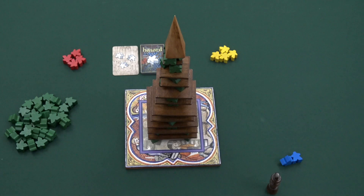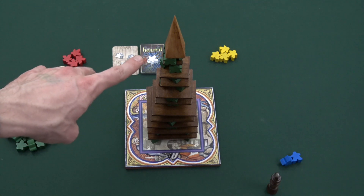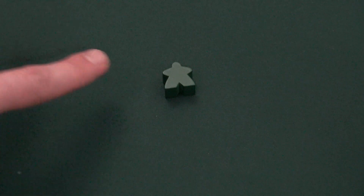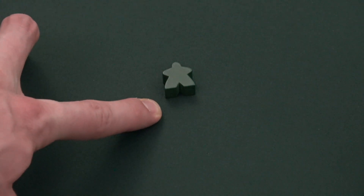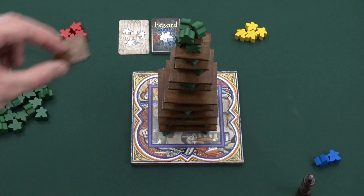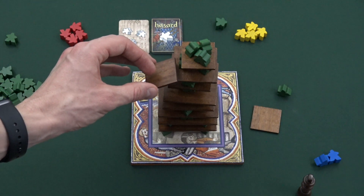Players continue taking turns until one of three things happens: if the players successfully place the steeple piece on top, they immediately win. If the players ever have fewer than two workers in the common supply, they lose immediately. And if at any time while trying to place a level tile the tower collapses, the players lose immediately as well.